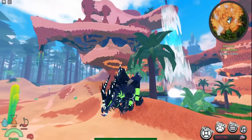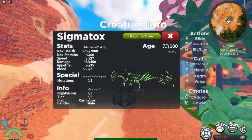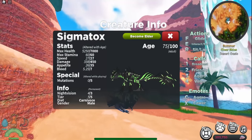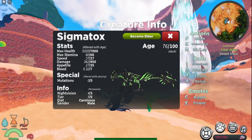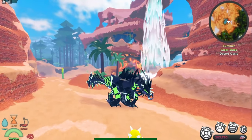Let's get on to the showcase. As you can see, this is the Sigma Talks. Checking out its stats: it has 7,000 HP, 450 damage, and it does 7 bleed. It is a carnivore and a tier five, which is very good. It does have an ability, so let me show you what that ability actually does.